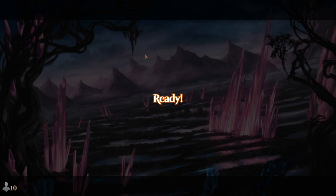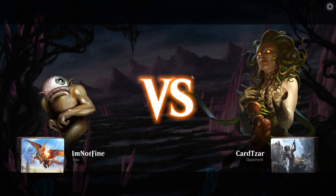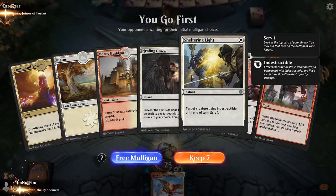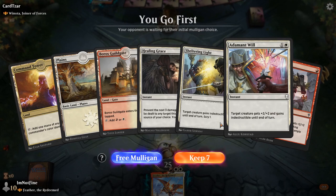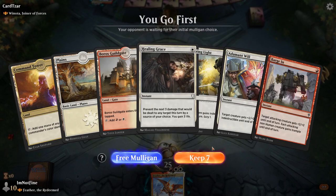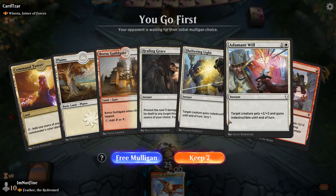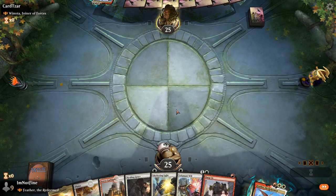Okay, there we go — Winota. Winota is a pretty cool commander in my opinion. Seems decent. I'm not too worried about Winota killing our commander. We have indestructible available, twice to be exact. But we don't have a one-drop or two-drop. I think it's fine, we will manage.